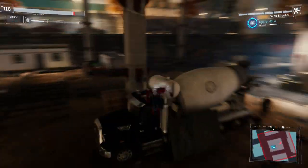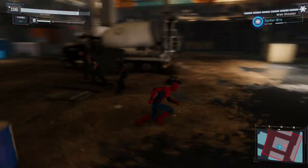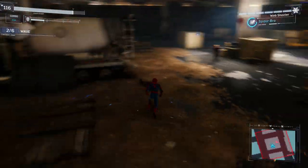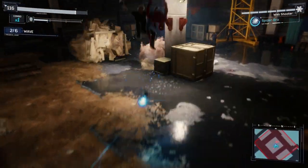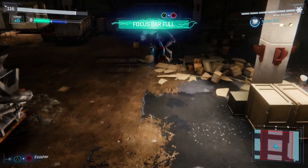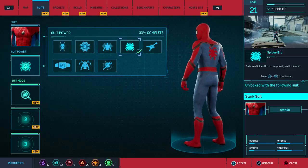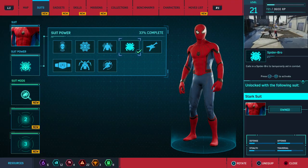Next is the Stark Suit, which is the Homecoming suit, and it actually comes with the Spider Bro power seen in the Homecoming movie. The Spider Bro is actually pretty dang strong. This is one of my favorite suits because it looks really good — it just looks really HD, really saturated, just looks perfect. And it comes with the Spider Bro, which is a really solid power.